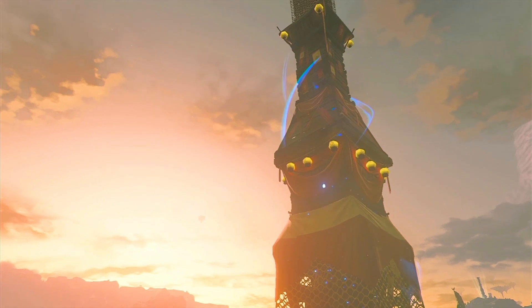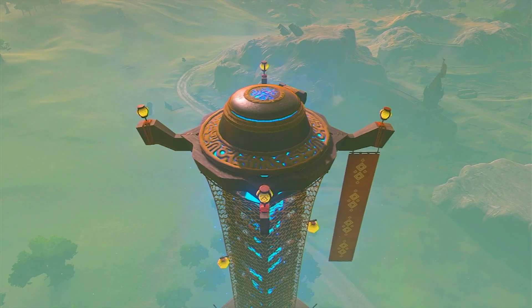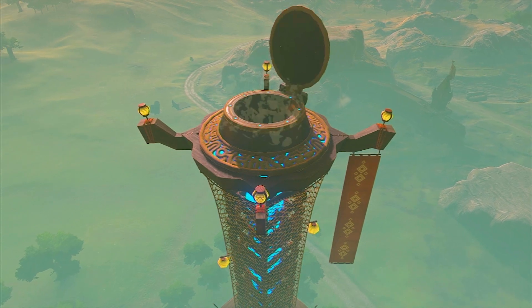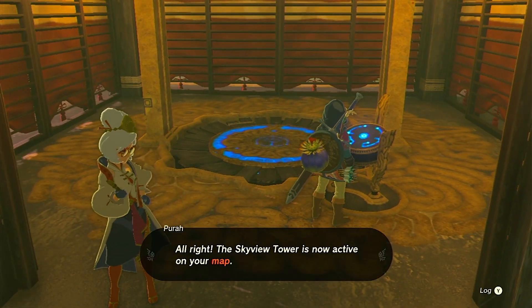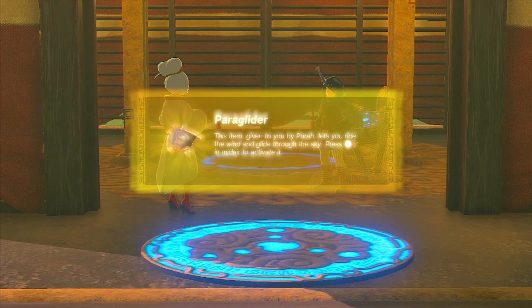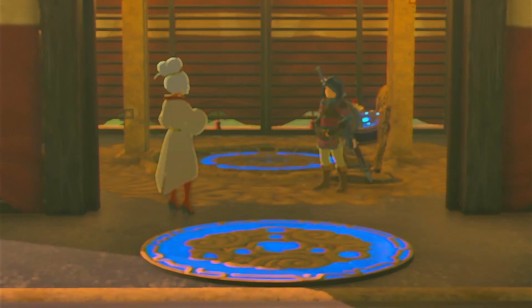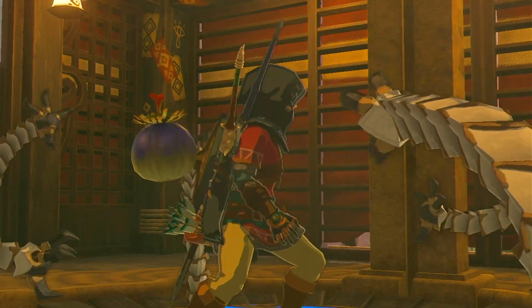It's time to tackle the main story and unlock the first Skyview Tower. This pivotal moment grants you the paraglider, a fantastic tool for traversing the vast world of Tears of the Kingdom. Make progress and enjoy the breathtaking views along the way.